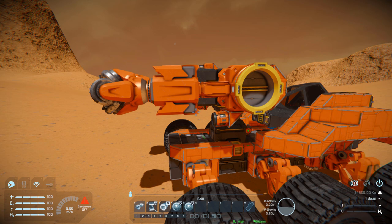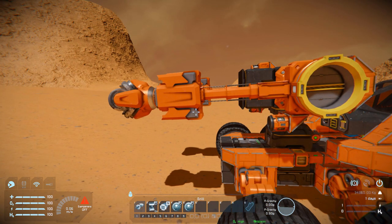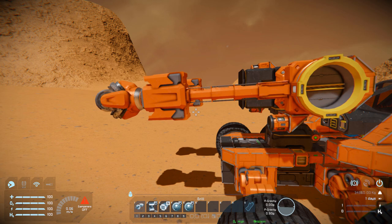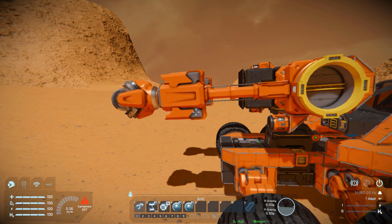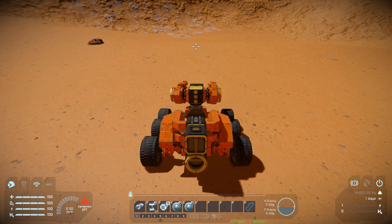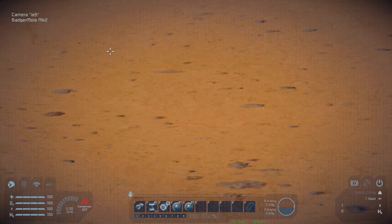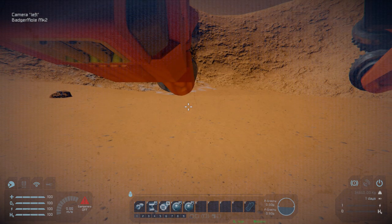Number three is going to be for our pistons — pressing that will extend them all the way out and away from the body of the vehicle so we can mine without getting too close. Let's put that all the way back in. Number four and number five are for our cameras, which are just below our drills. Number four is for the right and number five is for the left, so we can zoom all the way in and out and see what's going on.